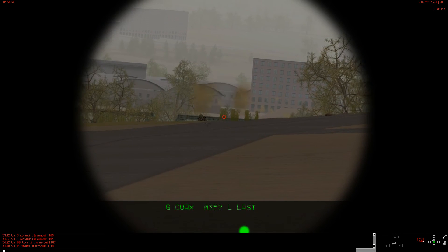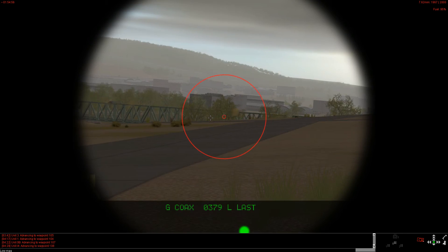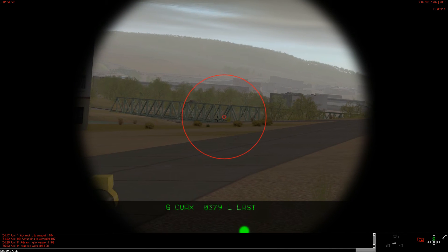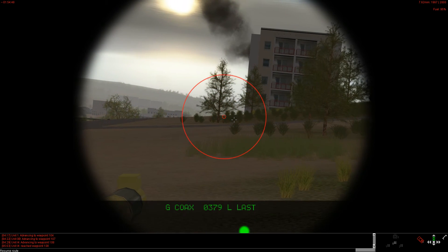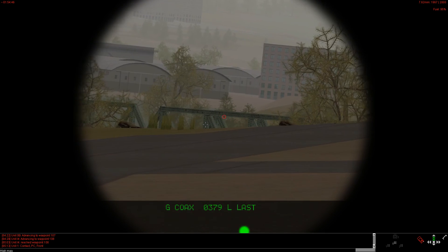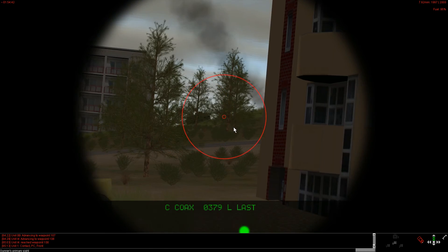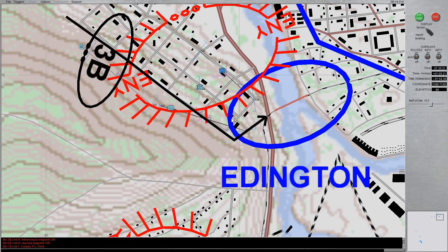The area appeared relatively peaceful until one of my Warriors made visual contact with some enemy dismounts. This variant of the Warrior has a semi-powered turret and requires the use of hand cranks for precise aiming, which makes engagements painfully slow. My tanks also encountered enemy infantry. We made short work of them with the coax. With the infantry destroyed, we continued our advance.